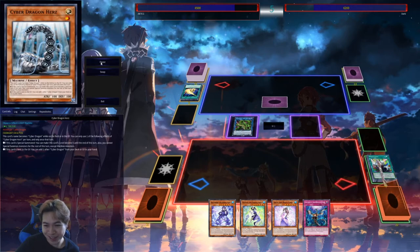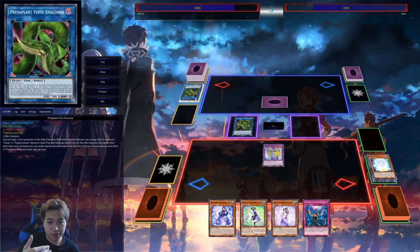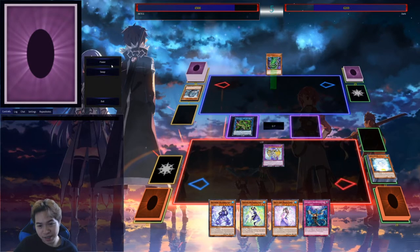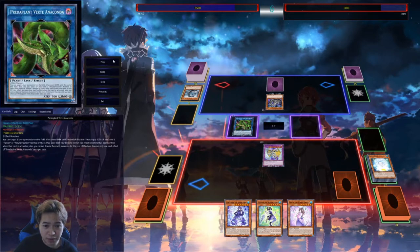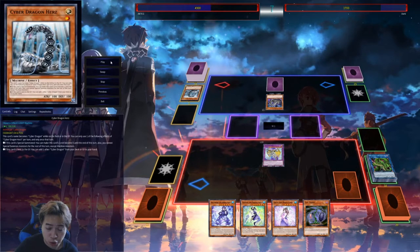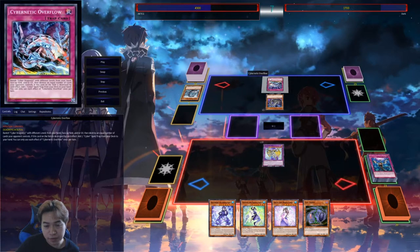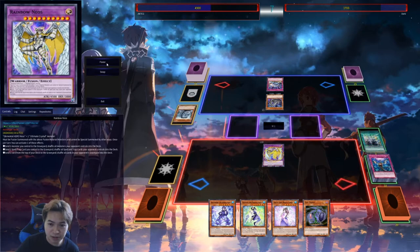Here's the spice — I go into Verte, Neos Fusion into Rainbow Neos. Rainbow Neos mills one to put his graveyard back into the deck because the Cyber Dragon Core graveyard is going to put in some work. I gamble and attack with Verte Anaconda first just to see if I can deal extra damage. He gets Cyber Dragon. I attack for 4500, set the Imperm, pass. He special summons Cyber Dragon, sets Overflow, attacks into my Verte. Then Rainbow Neos gets rid of his back row — it's Overflow, which would destroy Neos, but since I have Neos Fusion in the graveyard off of Predator Plant Verte Anaconda, it protects my Neos and damage goes through — game.